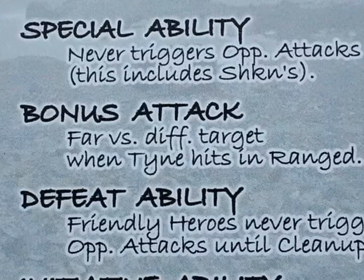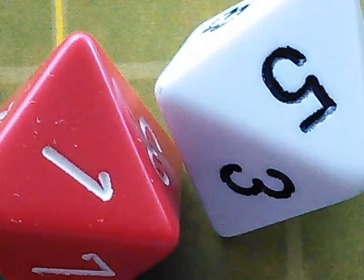Hitting in ranged gives Tyne a bonus attack — a far attack versus a different target. A far attack is like a ranged attack, but because it's a bonus attack, you only ever get two dice. The target is L'Oreal. She rolls a one and a five — L'Oreal is down to a half heart.